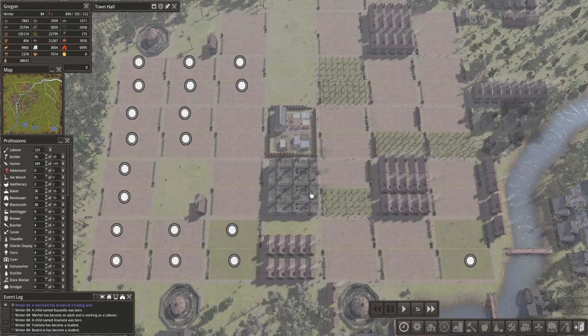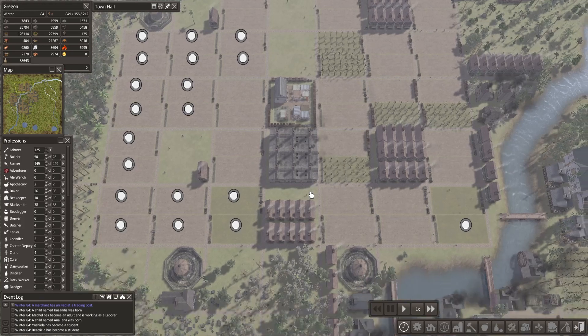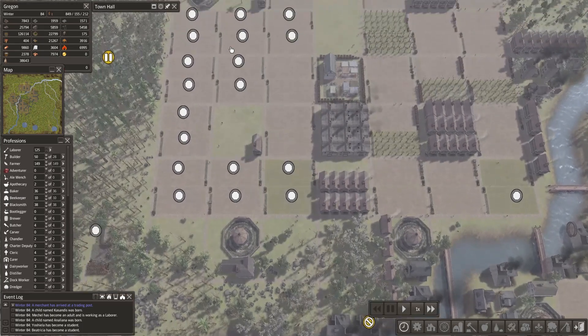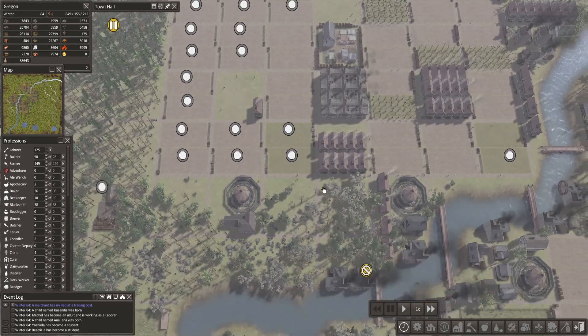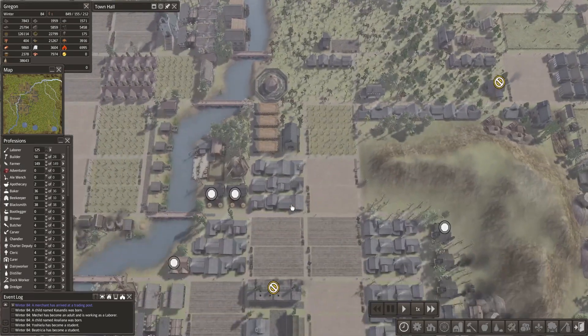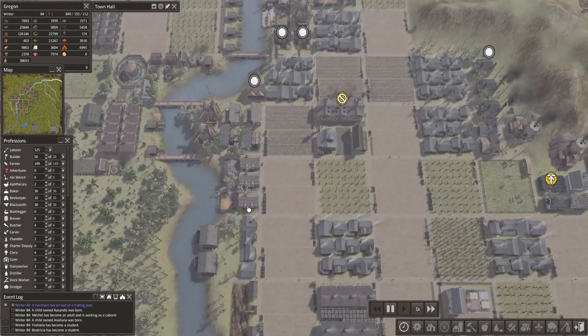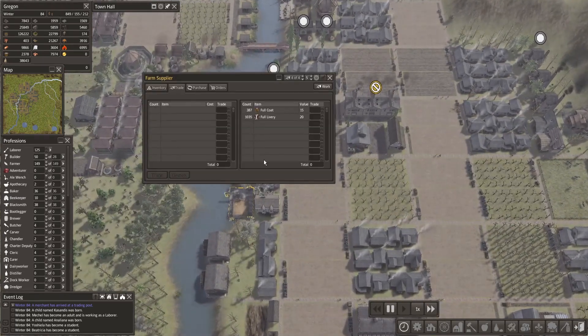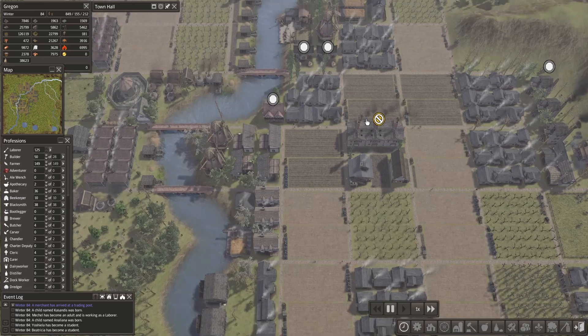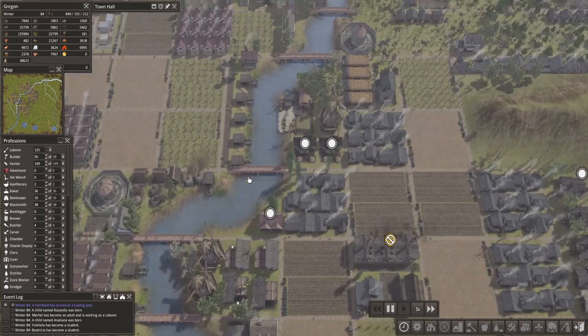Welcome back to another episode of Let's Play Banished. Let's continue where we left off — we are still waiting to purchase some additional seeds to fill all these crop fields. Starting the game at 1x while we look at the trader. We have some clothing in there — almost 400 full coats and over a thousand full libraries, so we're just waiting for the trader.